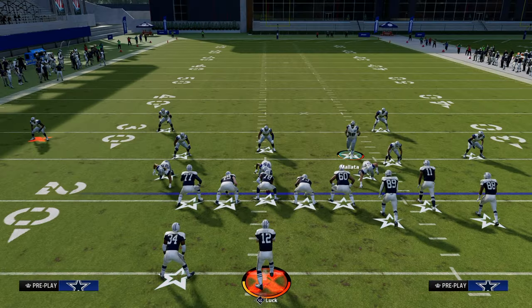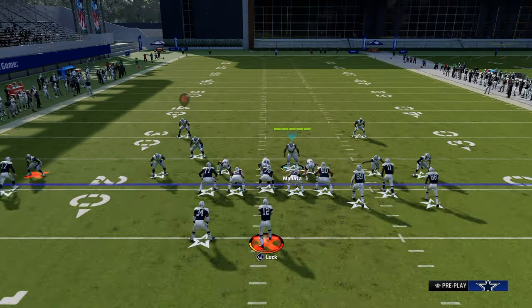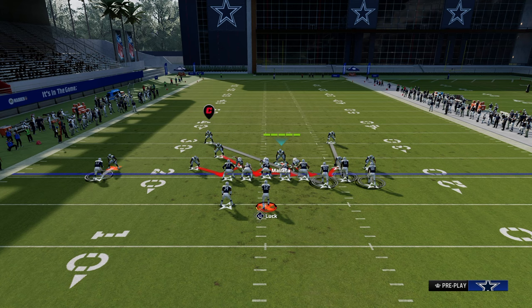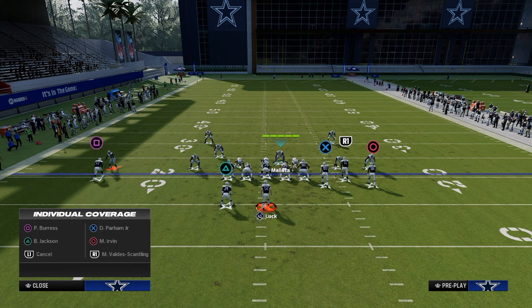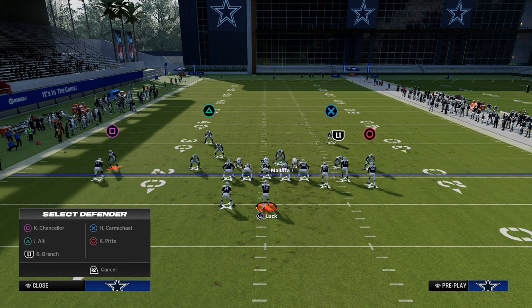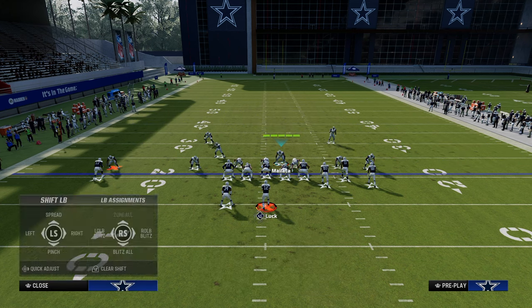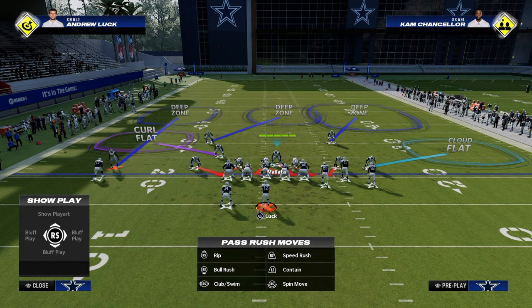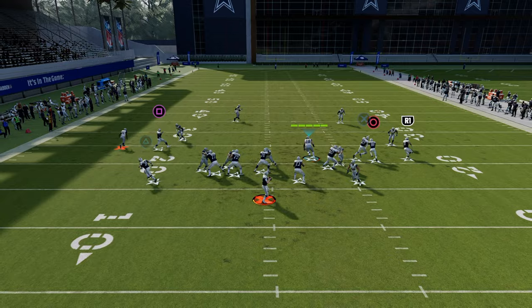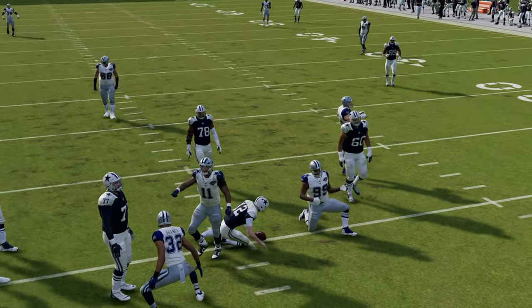This is one of the most difficult blitzes to consistently pick up in the game. There are also other versions where we can send the linebacker off the edge as well as the slot corner, giving us a different pressure variation. There are some advantages to this setup because we can do some different coverages — for example, a defense that looks something like this. It does a really good job of generating good pressure and quick hot pressure off the slot corner, with pretty decent coverage behind it.